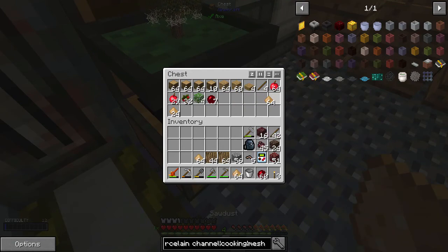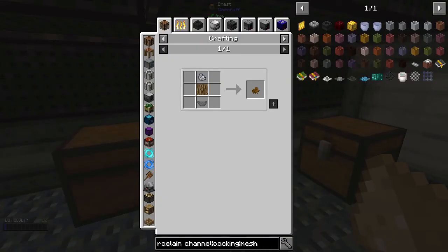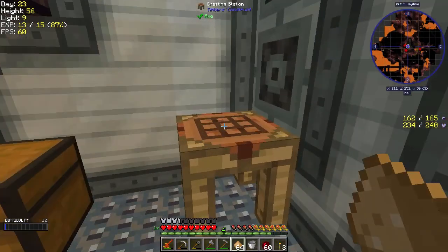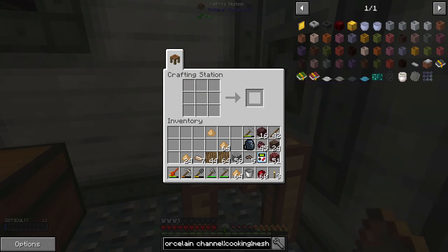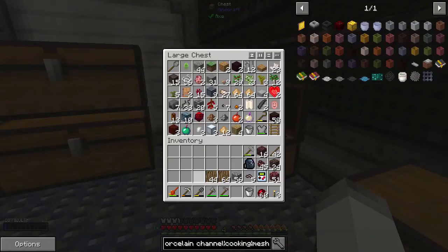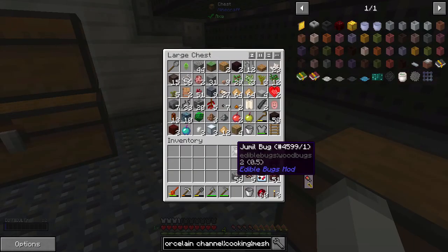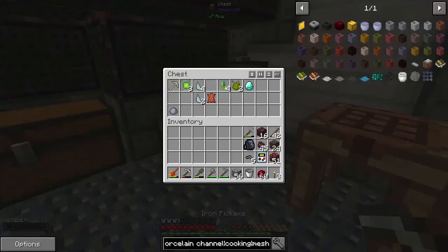This stuff we might want to take out. I really don't know what to do with a lot of this right now. The sawdust is probably going to be important later, but for right now it's not super great. We can put it into compressed sawdust and make charcoal — so I guess let's do that. We're going to get plenty of sawdust, so it's not a big concern. Let's put that away. I need to sort my inventory.